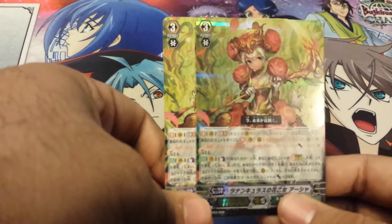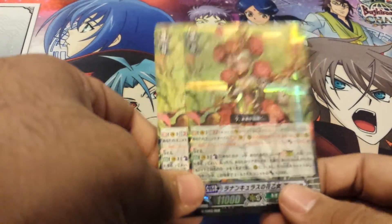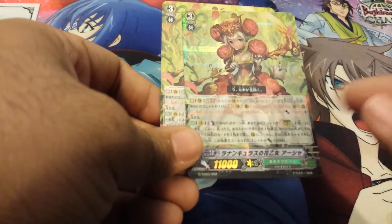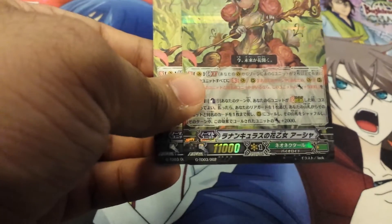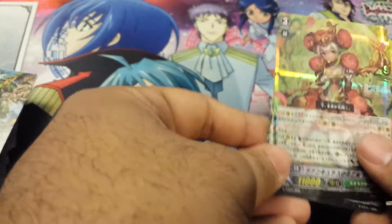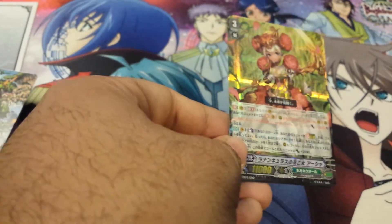And we get two copies of Maiden of Ranunculus Ayesha. If you stride over her, you pay the cost to counterblast one, I believe. Then you select one of your rearguards, search your deck and get a copy of that rearguard and call it out to the rearguard circle, and it gains 2,000 power I believe. I'm pretty sure that's what it does — if not, I'll probably put an annotation about it.